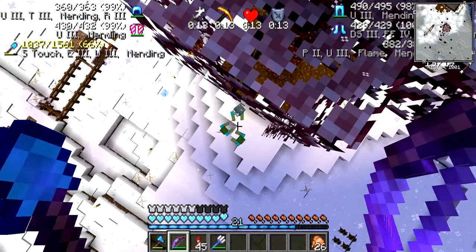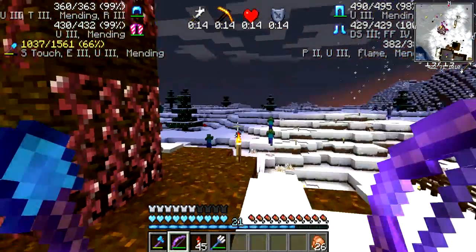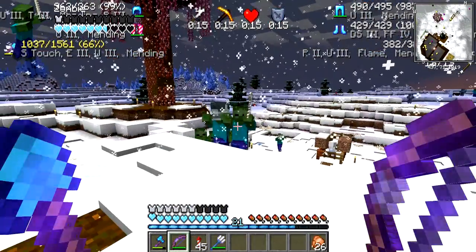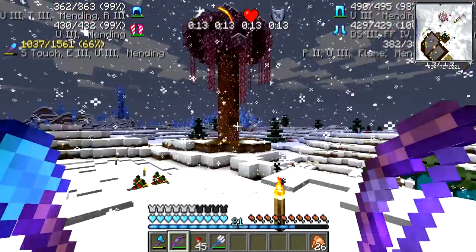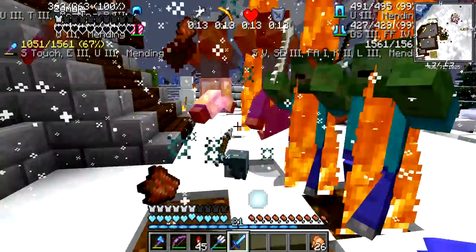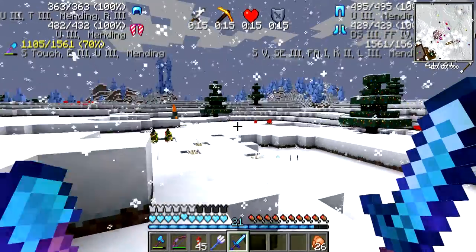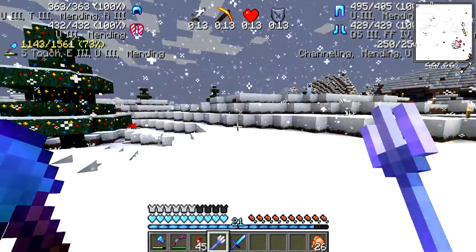How is that zombie wearing a... do you see what I see? That zombie is wearing a stray hat! I thought the only way to get a mob head on a mob was through a dispenser. He is wearing a stray hat. Look at that! That is just too funny. He's not wearing it anymore. It looks like it's getting light out. Darn it - no skeleton. I was hoping for a normal skeleton, not a stray, to get that creeper.